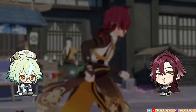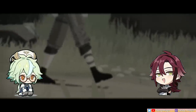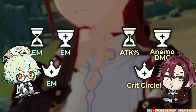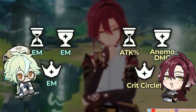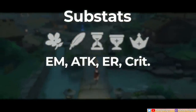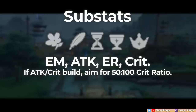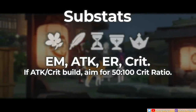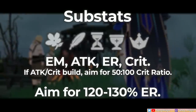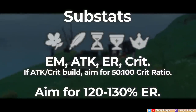He can opt for a full EM build, or an attack sands, Anemo damage goblet, crit circlet build, or even some hybrid — which makes farming for pieces easier. It's like Venti, who performs well with either build too. So if you have both Sucrose and Heizo and limited EM Viridescent Venerer pieces, Sucrose is a higher priority unit for those pieces, while you can give attack and crit pieces to Heizo. For substats, you generally want EM, attack, and ER. Crit stats are also welcome, more so on an ADC build — aim for a 50 to 100 crit ratio. To burst once per rotation, a safe target ER stat is 120 to 130%.